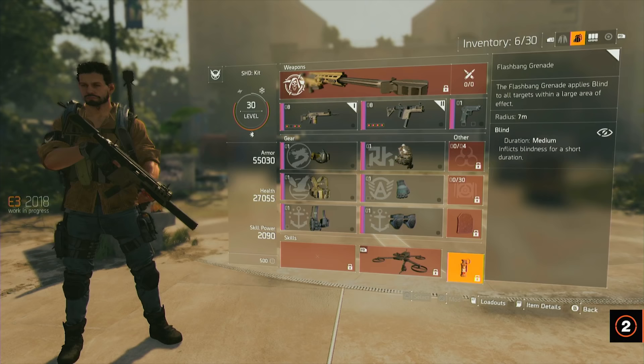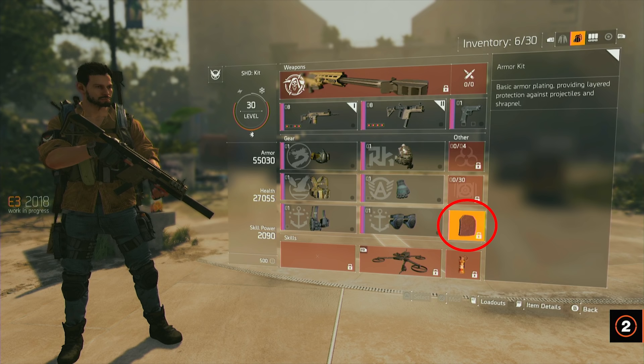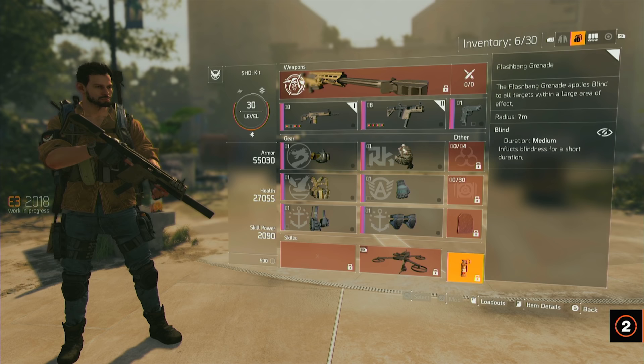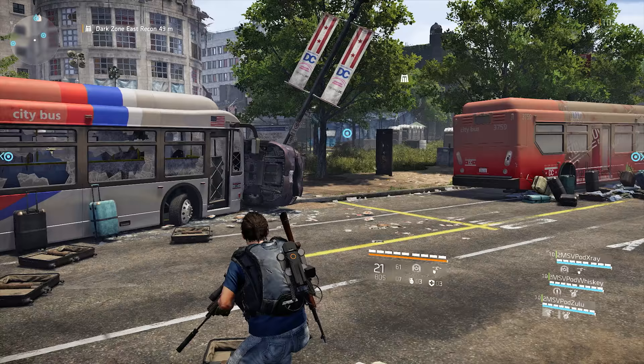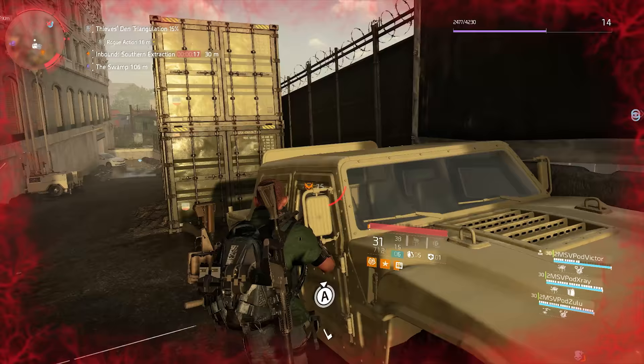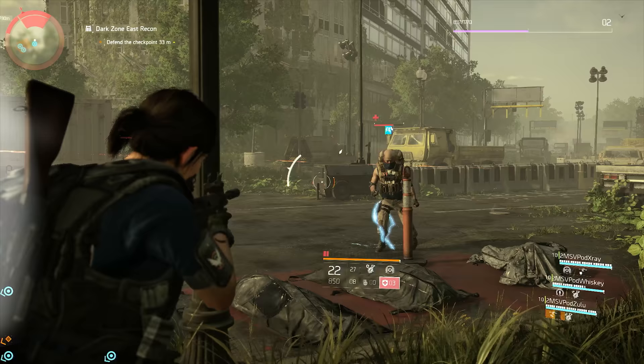In a previous video I speculated that different specializations would give the player different types of armor plates, because I saw a specific slot for those armor plates in the menus shown during the E3 gameplay — which only makes sense if you're actually able to select something from it. The menus in the booth I played were different so I didn't get to see this, but it turned out I was right. While playing I had access to four different types of armor plates, each with their own effects.